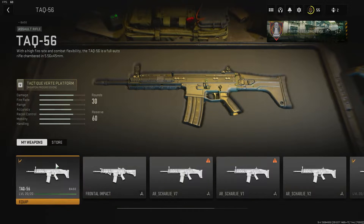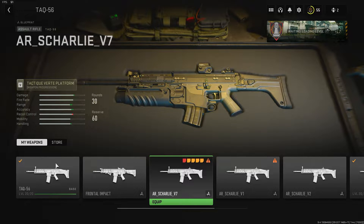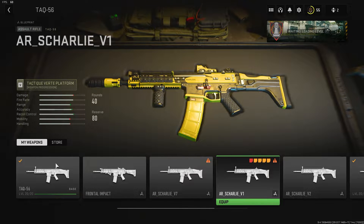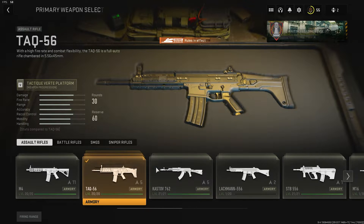Moving on to the Scar. I think the first one is the Beta Blueprint right here — that's quite cool. I think this one's from the Campaign as well. That's like a yellowish green — looks quite interesting. The final one doesn't seem to work.